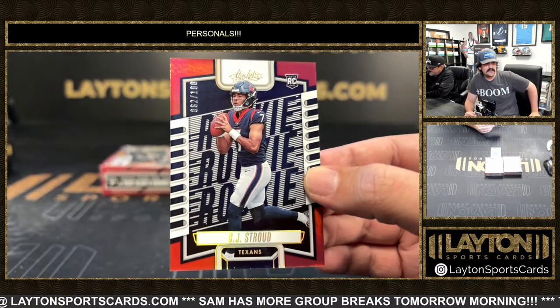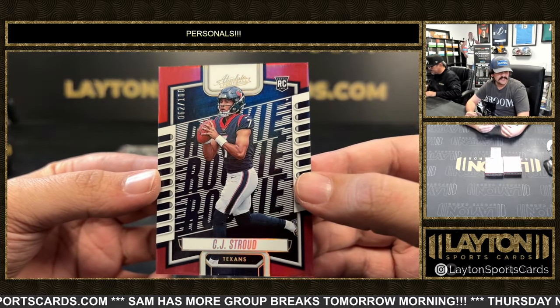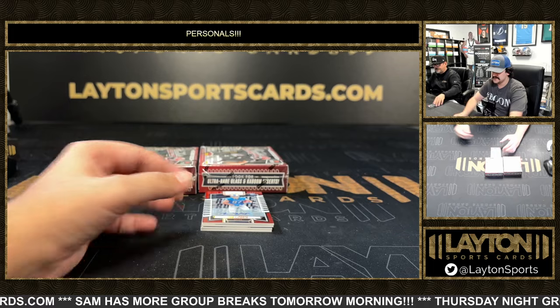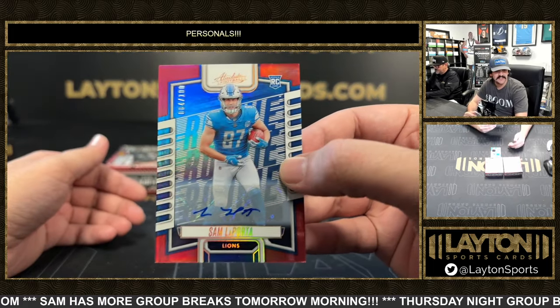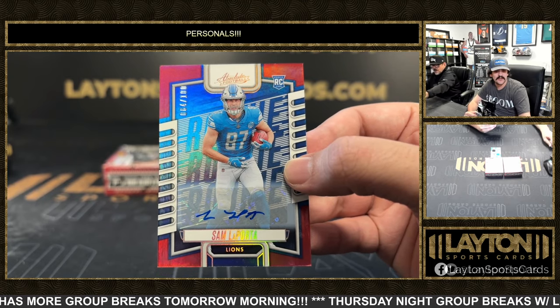There we go Mr. Tom — nice CJ there. Texans rookie QB, very nice on the Red to 100. Got an auto right behind it — nice auto to 100, Sam LaPorta. Good rookie tight end for the Lions.